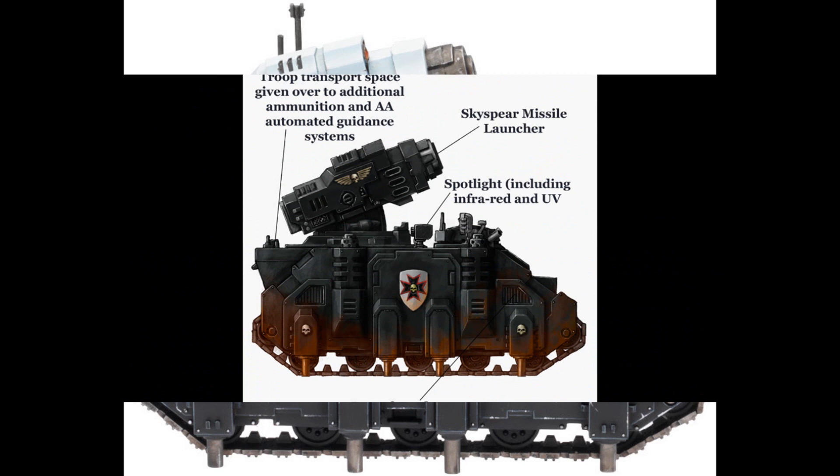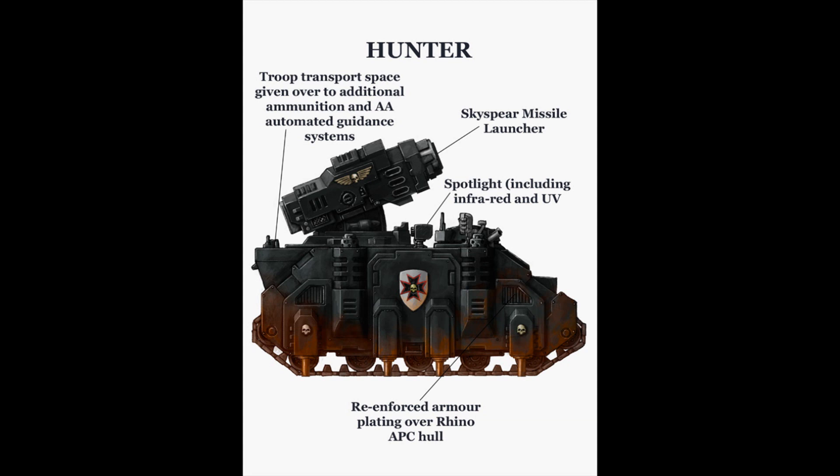The Whirlwind Hunter is a variant of the standard Space Marine Whirlwind Artillery Tank, serving as the Space Marines' primary surface-to-air combat unit. Armed with a potent Skyspear missile launcher, the Hunter has proven its worth in many war zones, scouring the skies of enemy bombers and fighter craft. The Hunter is one of the main surface-to-air combat vehicles of the Adeptus Astartes, and it is the first dedicated anti-aircraft platform fielded by the Astartes.